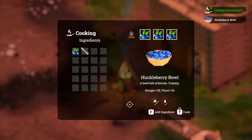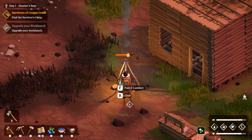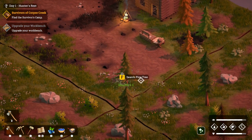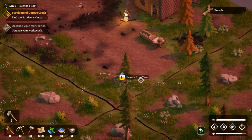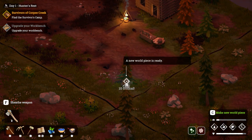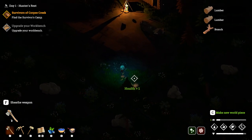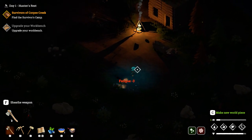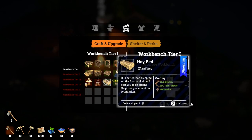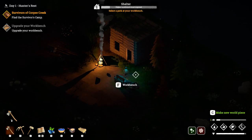We may as well make another one. I probably should go search the pine trees and then cut them down. A new world piece is ready. The night did come really quickly - I wonder what kind of nasties will come out at night. I'm gonna guess zombies. Let's make a hay bed because we don't have one, and put that inside.